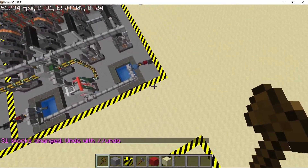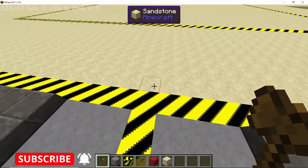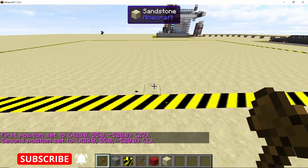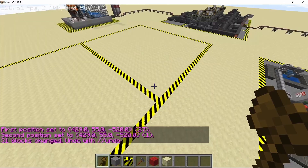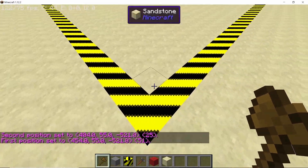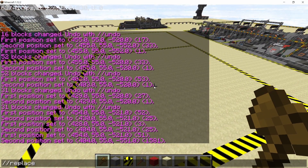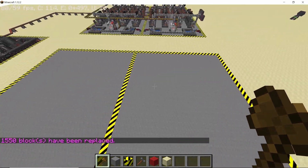Now divide this rectangle into two parts like we did the turbine hall, and this division is going to come along the width of the rectangle. Draw out a 33-long line of physical hazard blocks to divide the entire rectangle into two equal halves. Finally, replace all of the sandstone blocks in the middle with concrete blocks from HBM. Once this is done we are ready to make our heat exchangers and cooling towers.